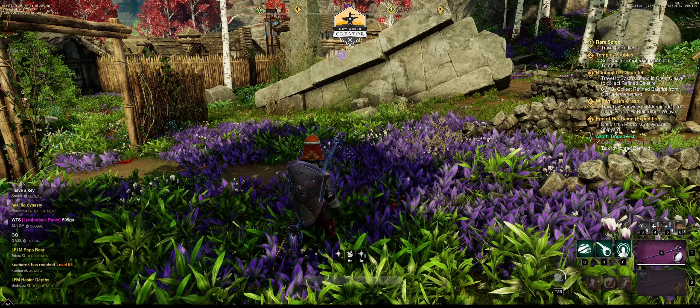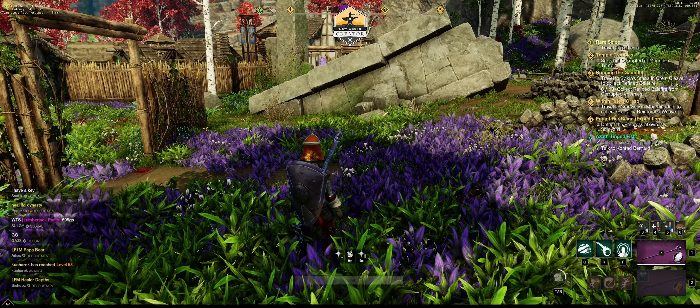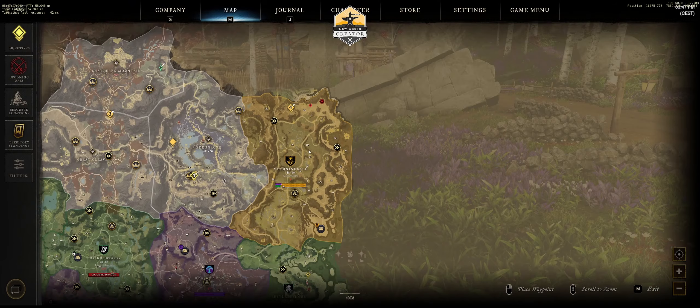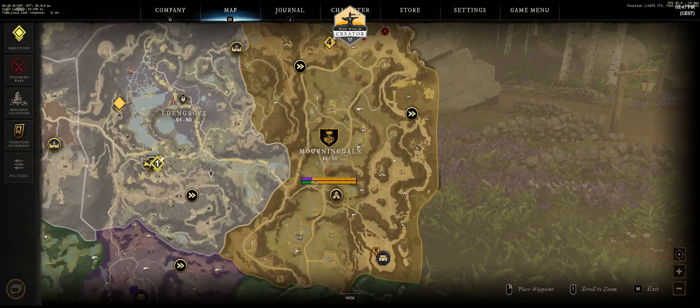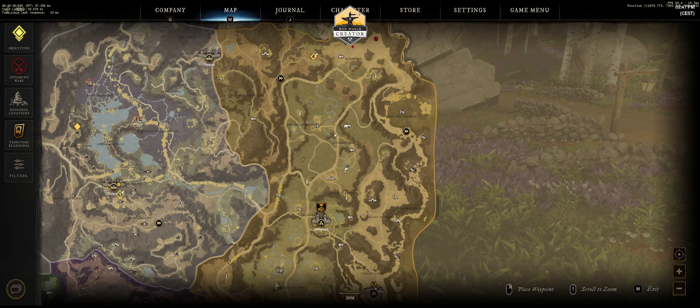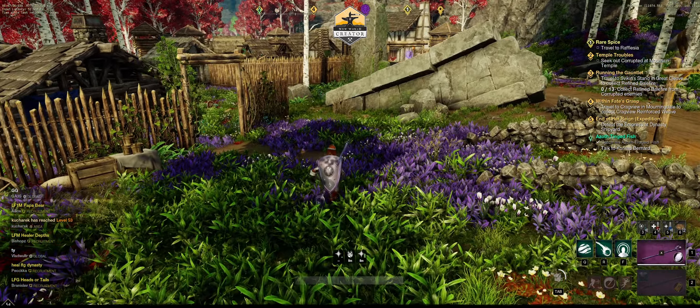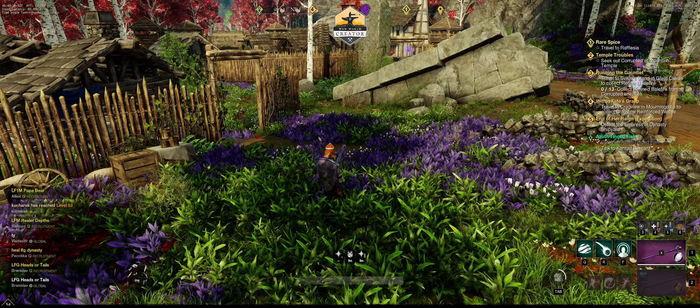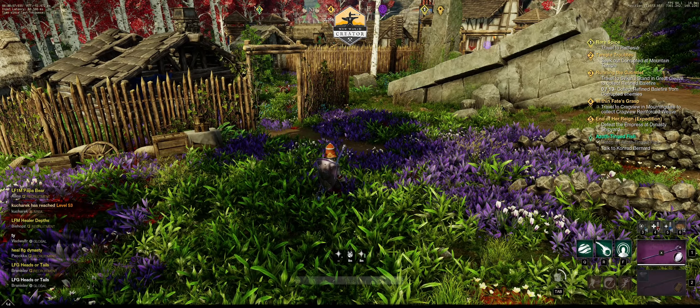Today we're going to talk about improving your travel time. This is incredibly useful for those really laborious PvP faction runs where you're trying to flip a region. For example, if you're in Morningdale, for Syndicate you have to run from one end all the way up and around — it's a lot of time running. I'm going to save you some of that time. This is a trick that a lot of PvPers are using for their faction influence grinds.